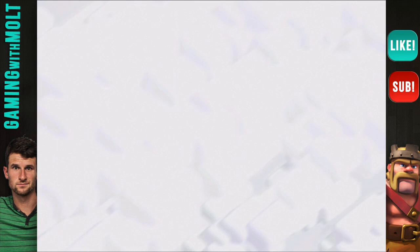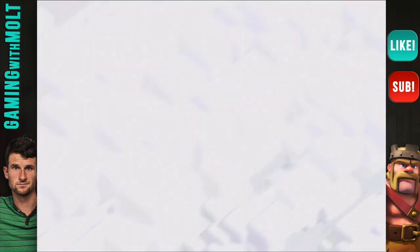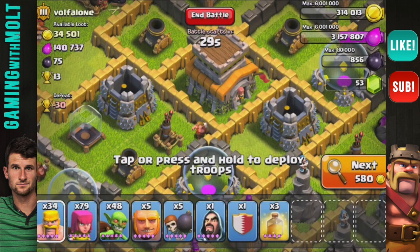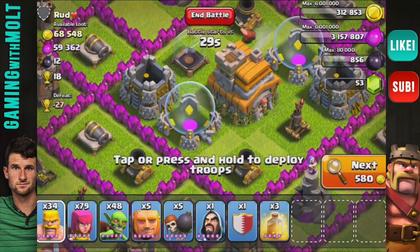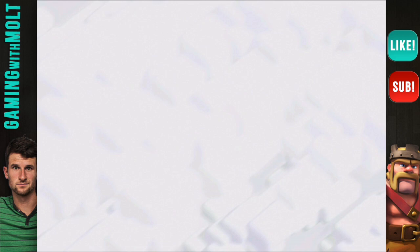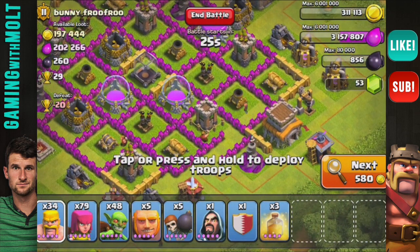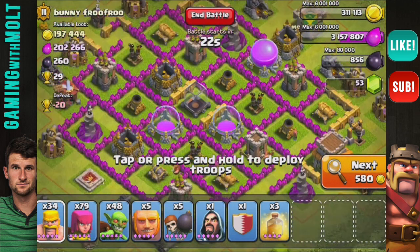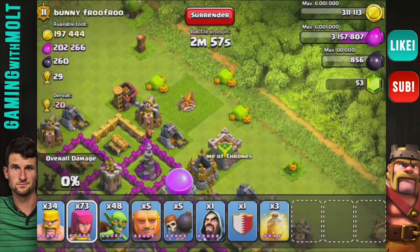Let's go ahead and go on the attack guys. I've been using this army composition for a while and I really like it. I've seen comments saying Molt doesn't know how to raid, but I'm using this army composition because it's cheap and it can be effective - you just have to search a little bit longer to find the right kind of base. The army composition is five wall breakers, five giants - hey, this base looks awesome - plus a bunch of tier one troops like archers and things of that sort.